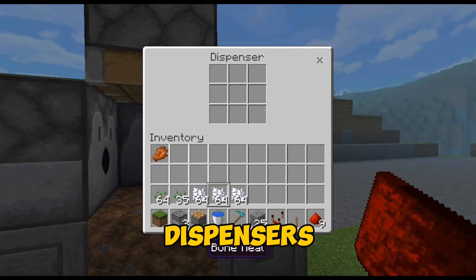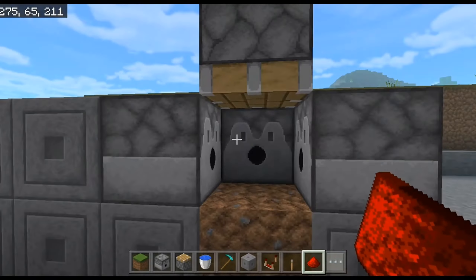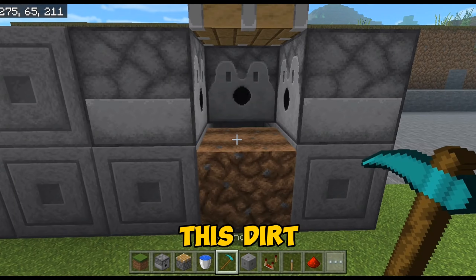Now connect all dispensers by redstone. Now place bone meal in all dispensers. Finally, hoe this dirt.